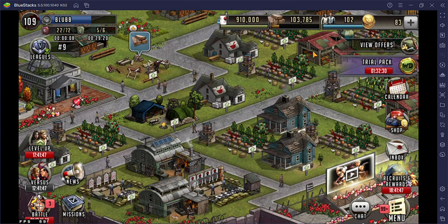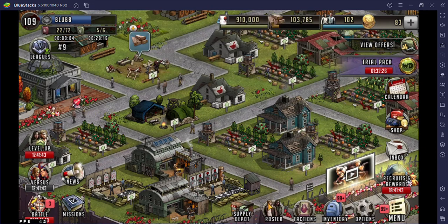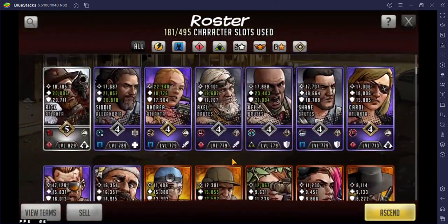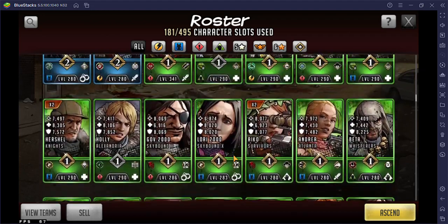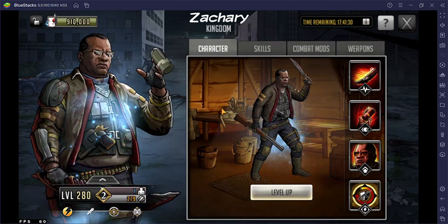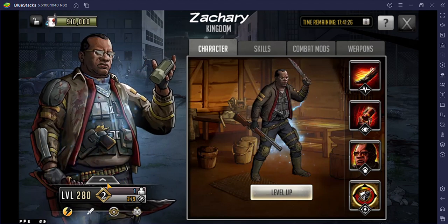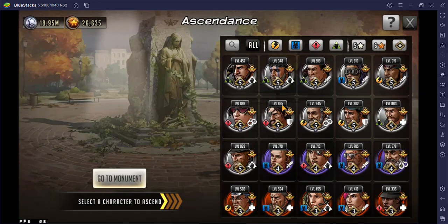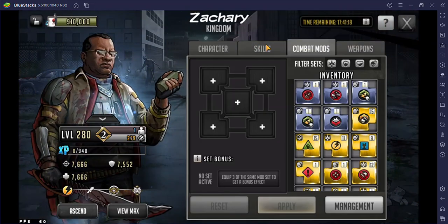Hello everybody! I just recently got my first kingdom character and it is Zachary. I finally pulled Zachary about maybe an hour ago and just geared him up, but I need a belt for this guy.